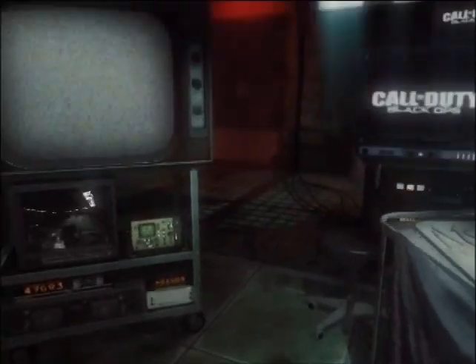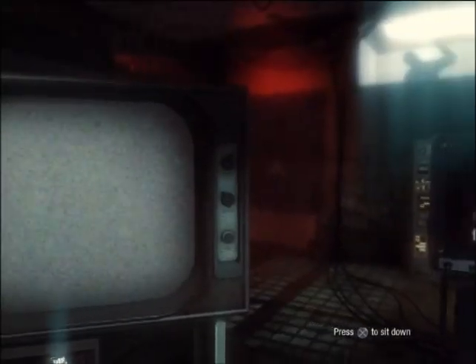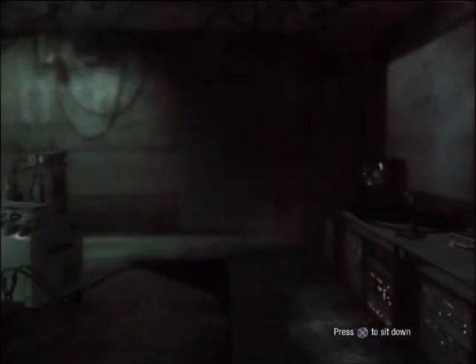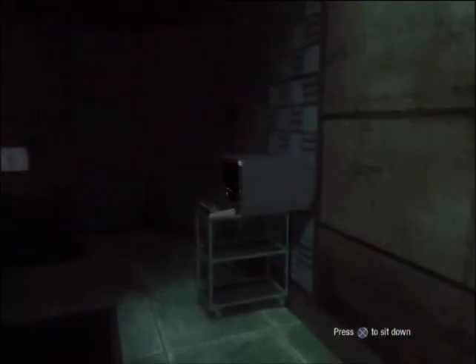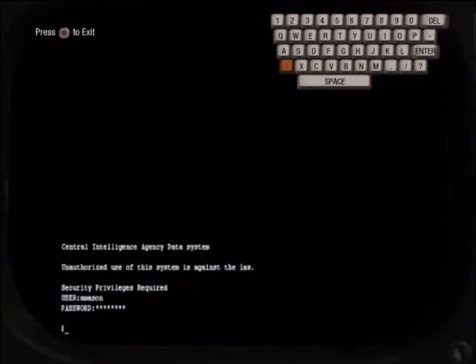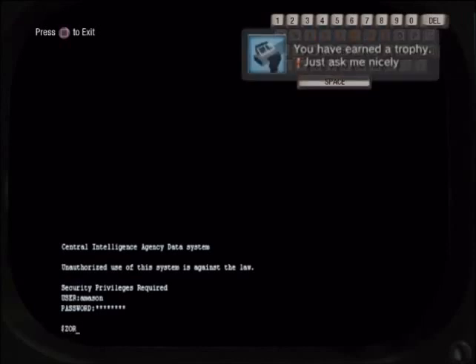So the first thing I'm gonna do is pick up a few easy trophies. To bust out of the chair, just spam L2 and R2 and you'll pick up a trophy for that. And there's a trophy for playing Zork at the terminal — this is the terminal here. All you gotta do is type in Zork and you pick up that trophy.